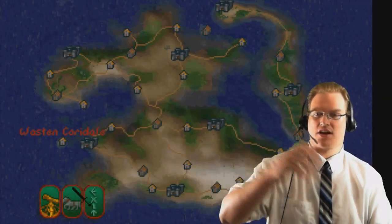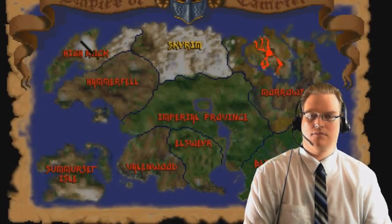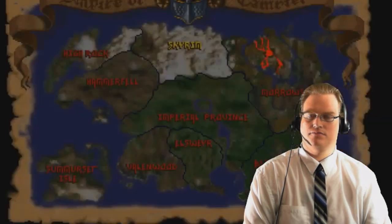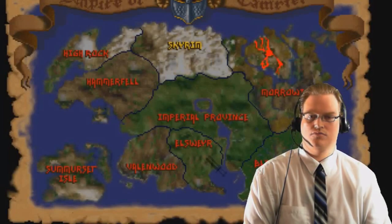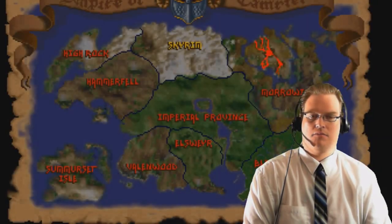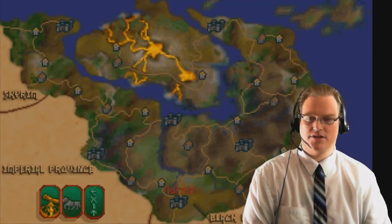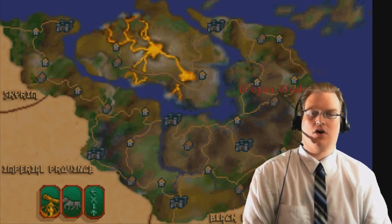The Summerset Isle has been fully fleshed out, as has High Rock, Hammerfell, Valenwood, Elsweyr, Black Marsh, and Morrowind — not just the island of Vvardenfell, but all of Morrowind.